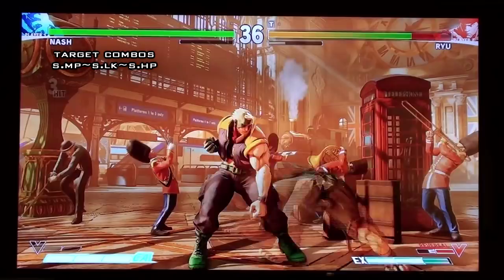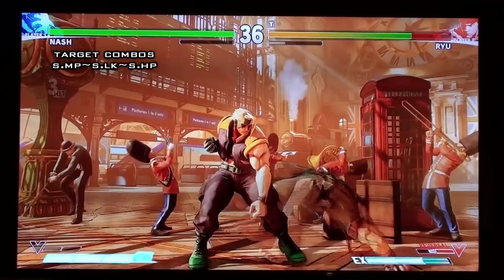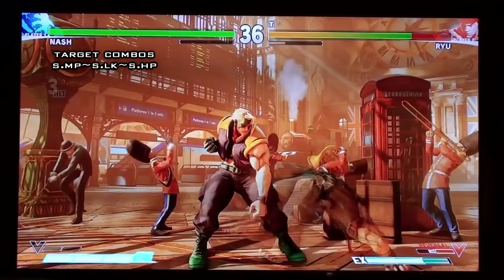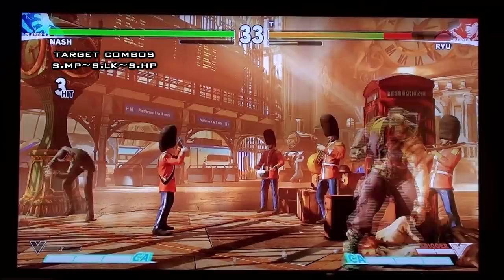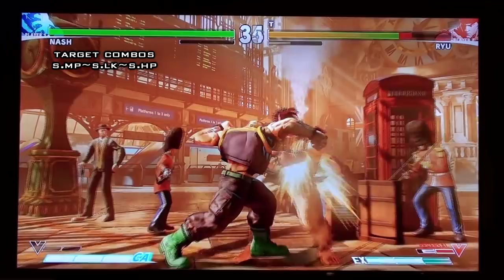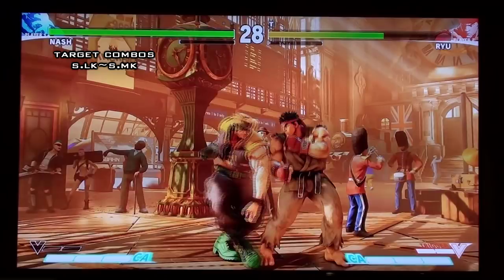His next target combo is stand medium punch, light kick, heavy punch — a weird sequence. He does the standing medium punch, then the bazooka knee, then this jumping punch. It took forever to figure out — two days, and nobody on the ground floor at E3 could figure out what the target combo was because it goes backwards from medium punch to light kick. The whole sequence is just really awkward. It does knock down on hit and has good corner carry, with some interesting post-knockdown possibilities.